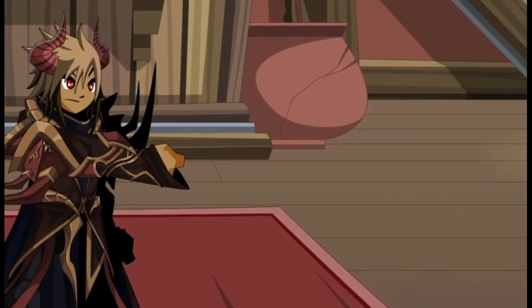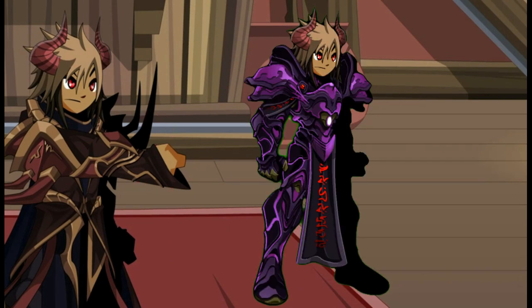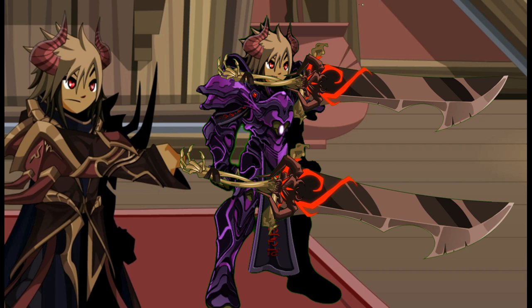As you know, the class that lowers the enemy's defense the most is Arachnomancer. Arachnomancer skill 5, Toxic Adrenaline, can reduce enemy defense by 100%. It's the same as holding 2 NSODs and increasing 100% damage.